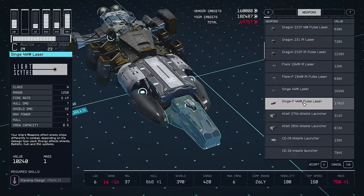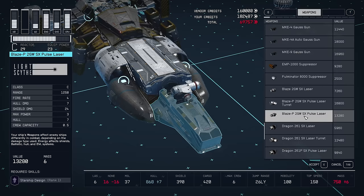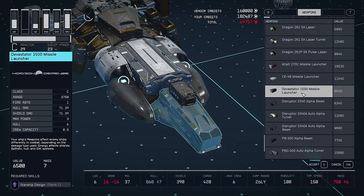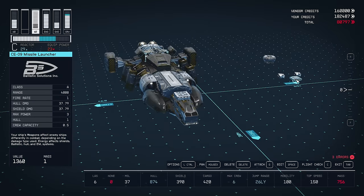On the slot at the front, on the top of the cockpit, we have a missile launcher. I'm going to replace that with a Class C missile launcher - the CE49. That's just the big daddy of the CE09.